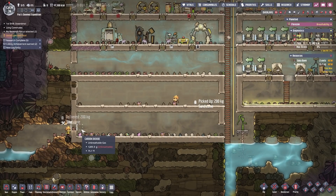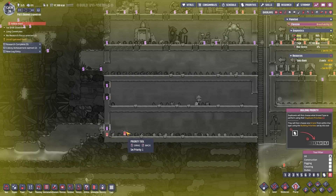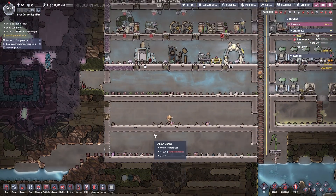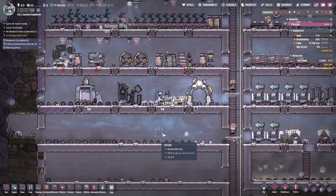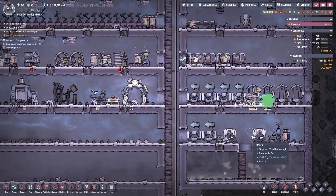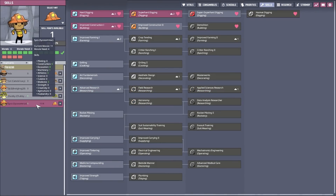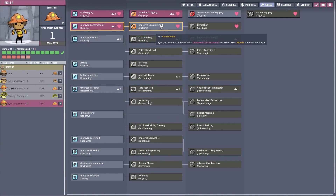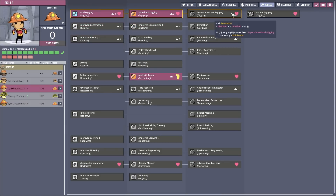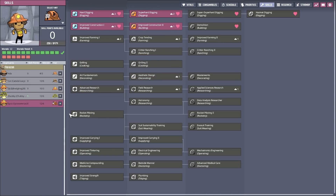Don't even think about getting inside of that! They tried to lock her out, but it didn't happen — I had my eyes on it, I knew that was a trouble point. Let me see if there's any new skills. Over here I want to get more building. DJ is going to have the digging, so you get to wear the construction hat and improve construction too.